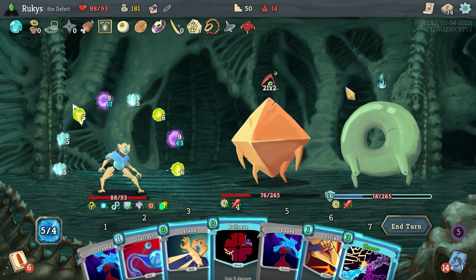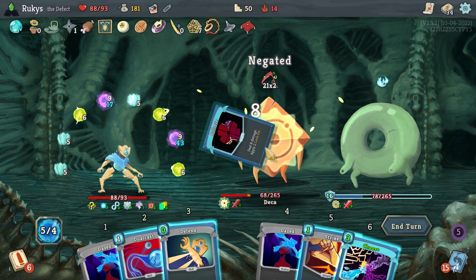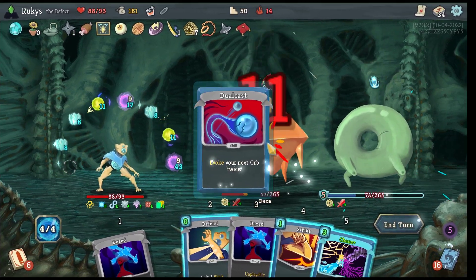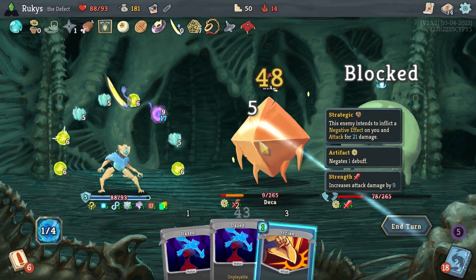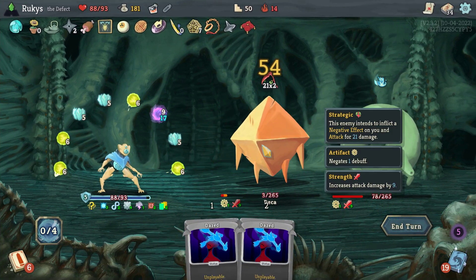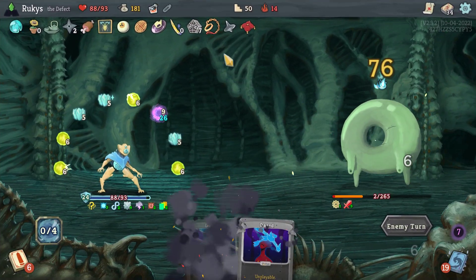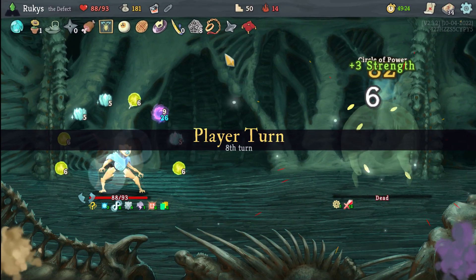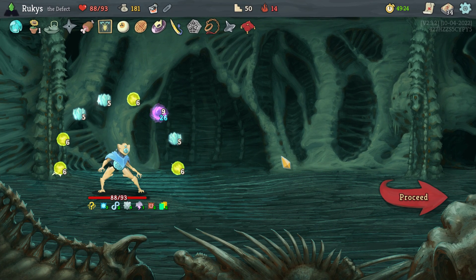The nice thing about having lots of orb slots is that it gives you time to pump up those Darkness orbs. Unfortunately I wasn't able to use Recursion or Dual Cast on this orb, but I also didn't need it because I knew that Stone Calendar was about to solve all of my problems for me. And there you have it — those passive orbs were just enough to finish off Donu.